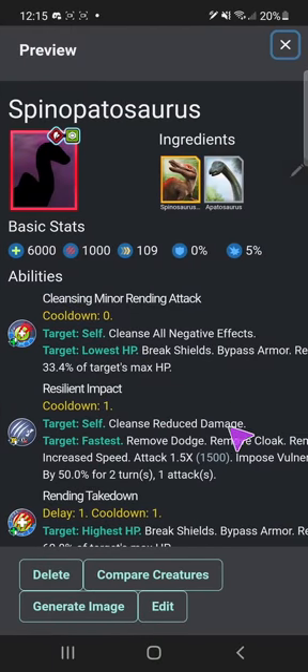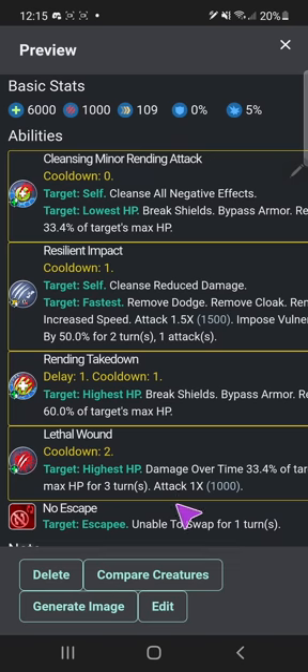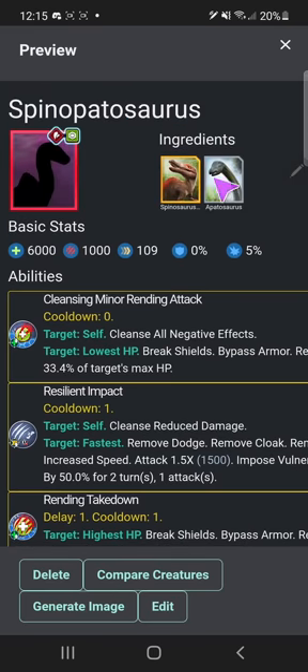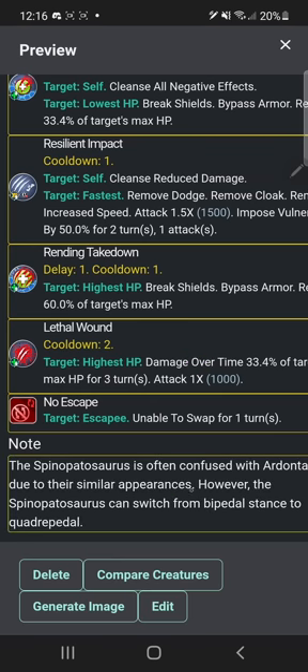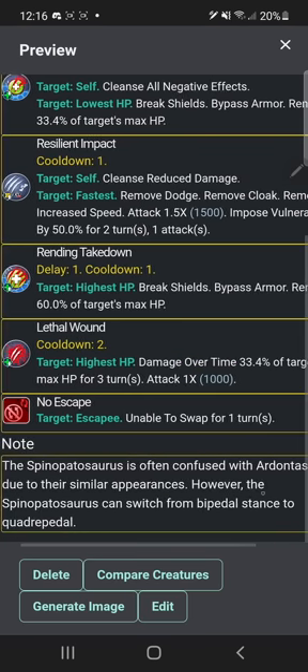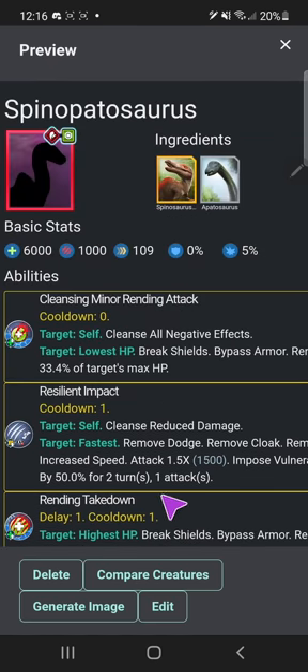Next up we have Spinopatosaurus — one of my more lackluster hybrids in terms of design. Cleansing minor rending attack, resilient impact, rending takedown, lethal wound, no escape. 'Spinopatosaurus is often confused with Ardontosaurus due to their similar appearances; however, the Spinopatosaurus can switch from bipedal stance to quadrupedal,' as seen in the drawing where I drew it in its quadrupedal stance.